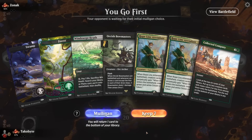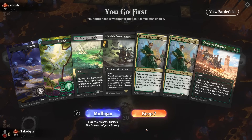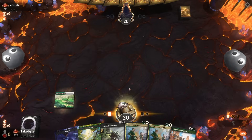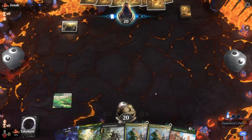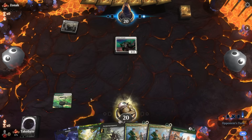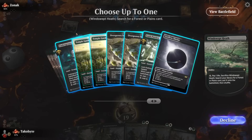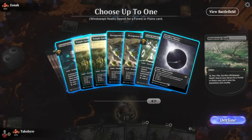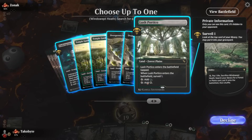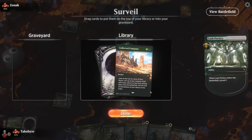Playing first. I would normally not keep this hand if I wasn't going first, but I'm going first with Double Replay in the Tendon — I think this is actually a keep. Guide of Souls. I need a white source. Drew another Collected Company.